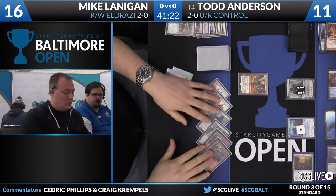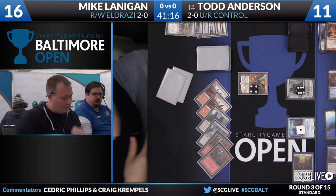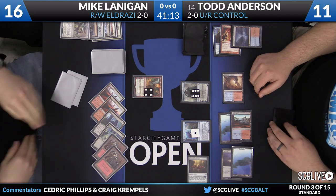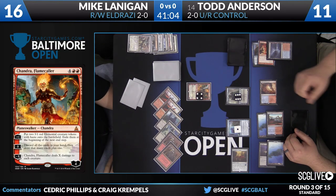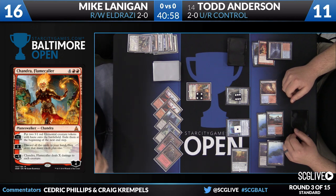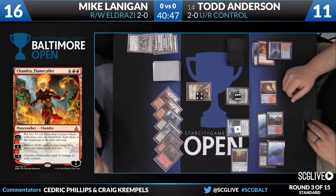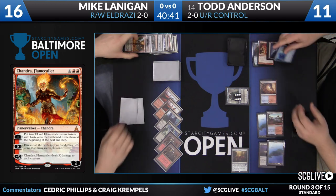Now here's a Chandra, which is actually pretty good — that was what he needed here. It's a pretty important play. He has the option of going after Jace, which is the play I think he's going to make. But he can't finish Jace off. Thing in the Ice is still sitting around to play some defense. Once Thing in the Ice flips, it comes back after Chandra to finish it off. So even though this was probably one of his best plays, it still doesn't get him anywhere.